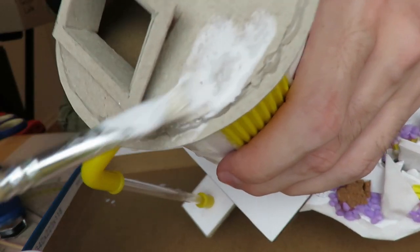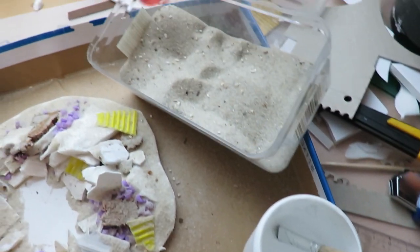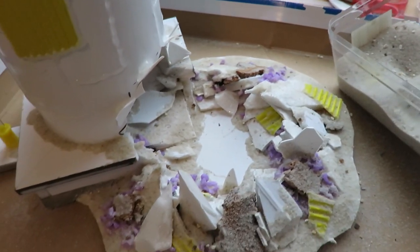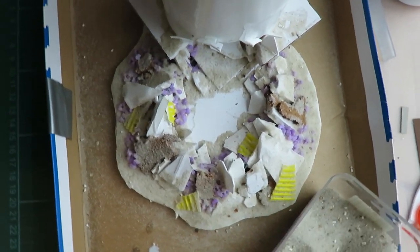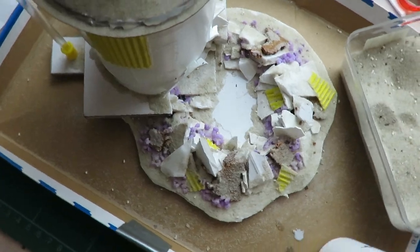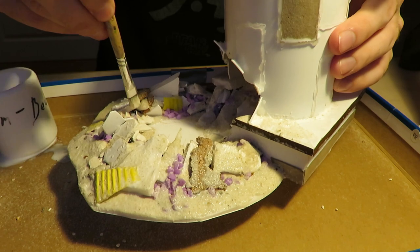I finished the building part off by coating the roof with watered-down wood glue, adding sand to the crater, and hitting the plastic bottle with plastic primer. Sealing the sand with only watered-down wood glue is not the best you could do, but better than not sealing it.